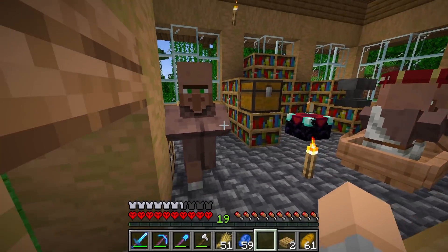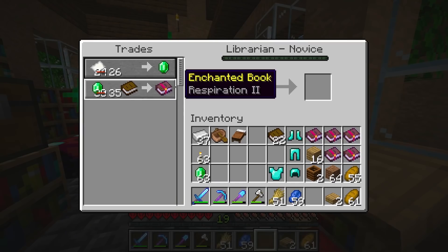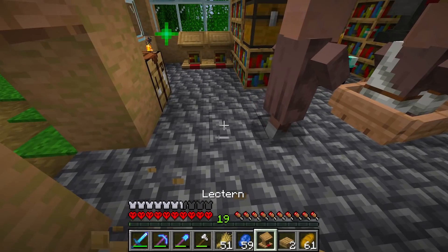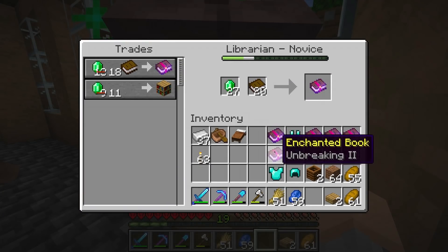It actually took me so long to get ourselves a protection book. I just keep getting impaling, channeling, aqua infinity — stuff like that. I am not getting any enchants I want today. I'm not kidding, it took me an hour or two to get protection. Alright guys, I'm gonna go ahead and take this unbreaking two deal — I just cannot wait any longer.